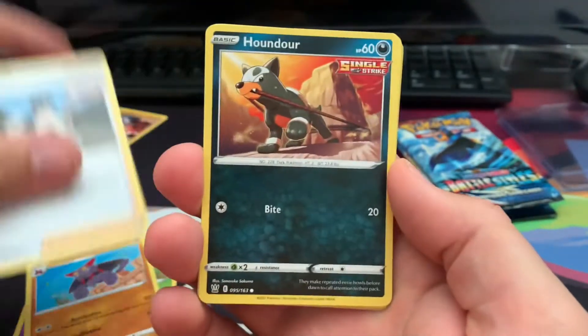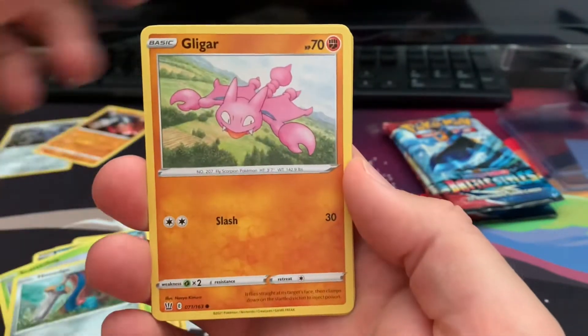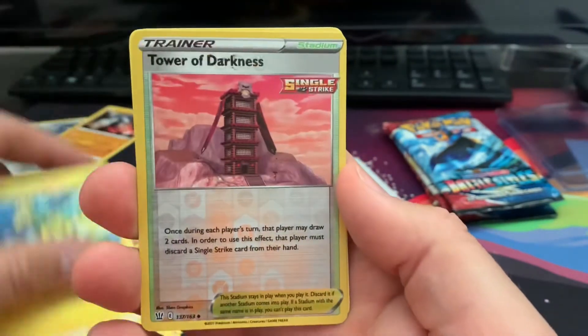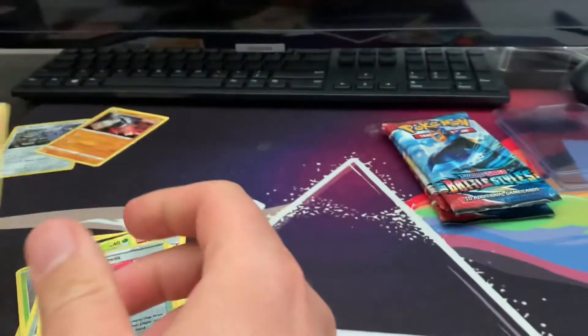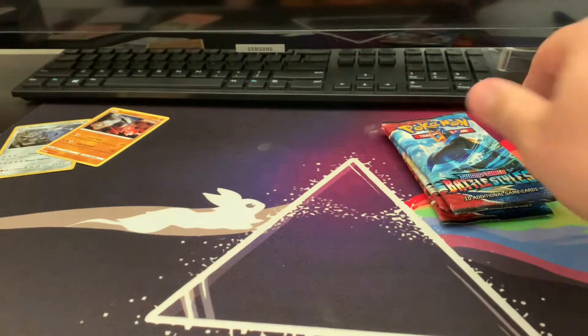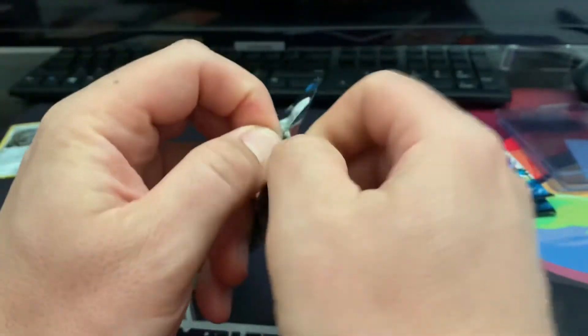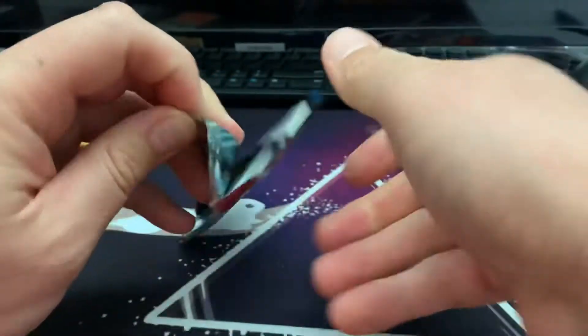There we go, come on Bruno! Got Charmander right there, Scatterbug, Honedge, Gligar, Electabuzz — oh man, same Pokémon every single time — and a regular rare Salazzle. I'm telling you, Battle Styles, you guys are just killing me.